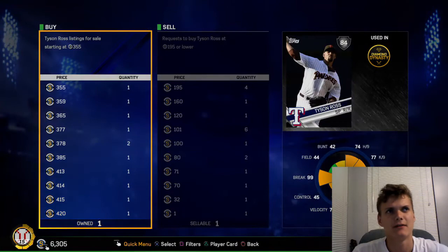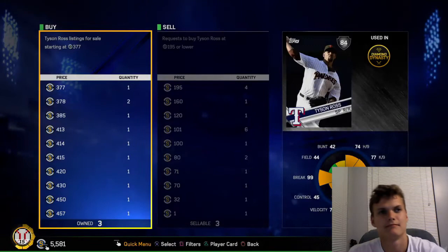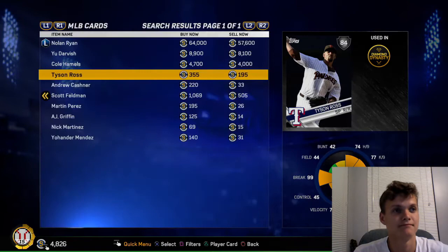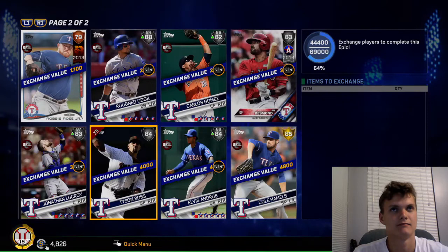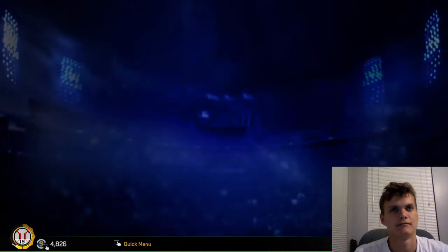Alright, sold Aaron Judge so we got like 6k. We're gonna buy some more Tyson Ross and that should do it. Servers are great, you can't tell. It's been raining outside all day. Looks like we're a little off — gotta go buy two more.